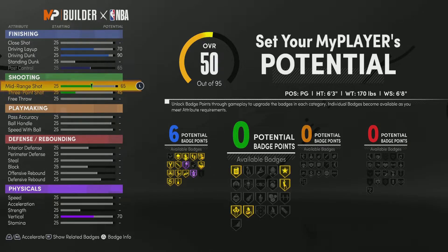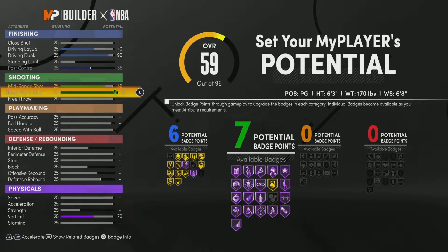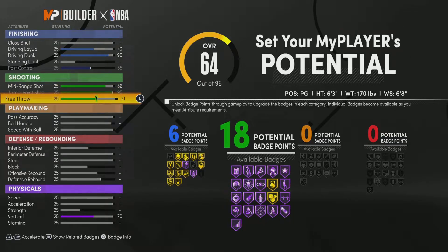Next up for shooting, you want to bring your mid-range to an 86. We're going to max out the three-point shot, and then bring the free throw up to 76. That way we get exactly 20 shooting badges. You can get those five Hall of Fames and whatever else you want to use.